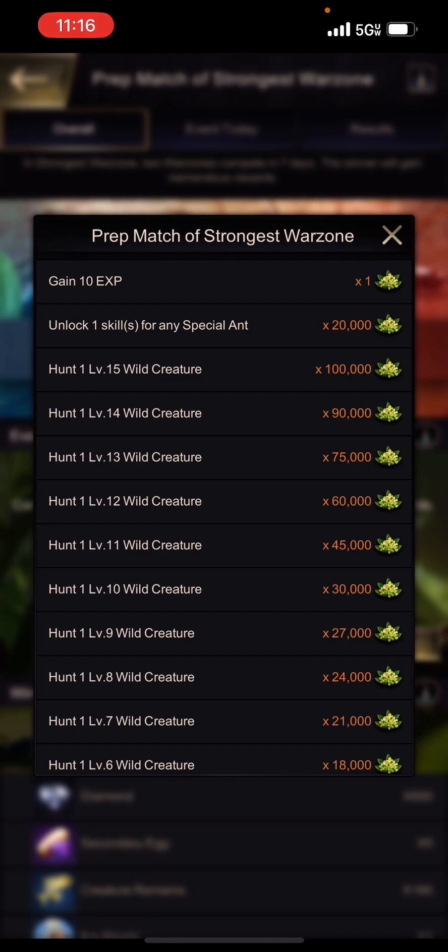I highly recommend starting this event with 100 stamina on all of your marches so you can get 40 attacks into level 15 creatures — or whatever level creature you can attack — to maximize your Server vs. Server points. Additionally, you can get points for unlocking skills with special ants.